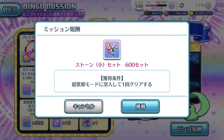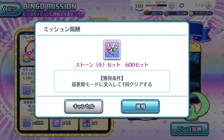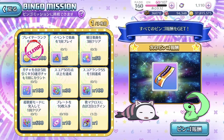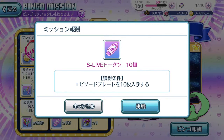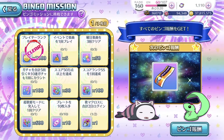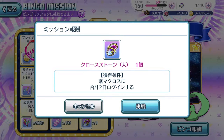Activate Chou Uta Himei mode and clear the song — that's pretty easy as well. It doesn't have to be any high difficulty song; even the easiest song mode is fine. Episode plate mission: obtain 10 pieces — easy! You've got the free template pool, so just pull that single gacha and you're done. And the last one for bingo page one is log in a total of two days, so after tomorrow's server reset I could do an update regarding page two.